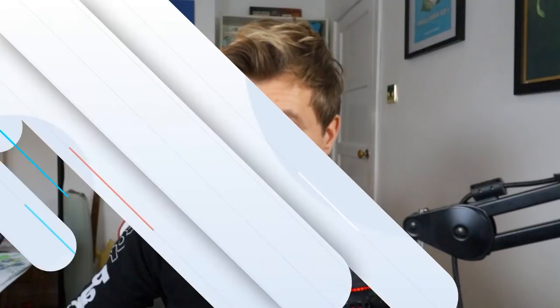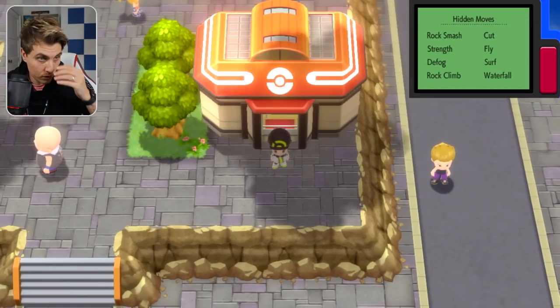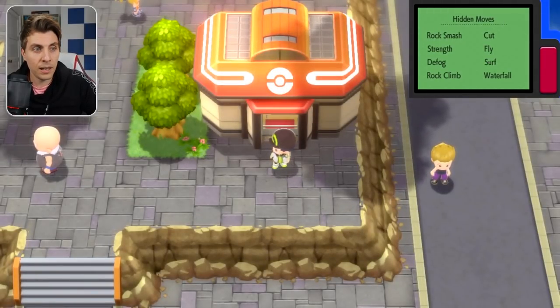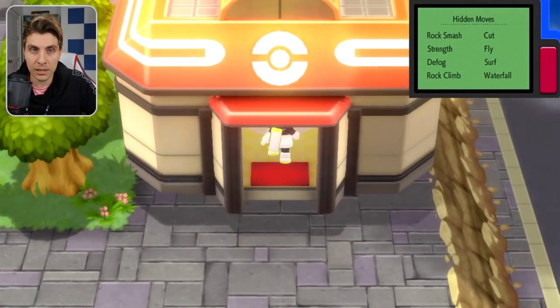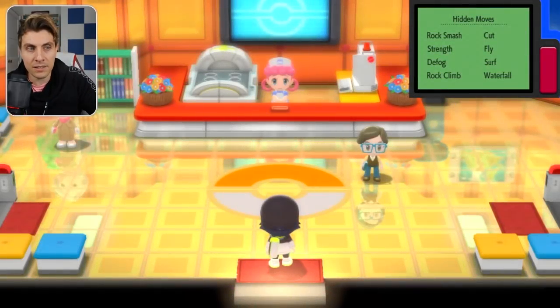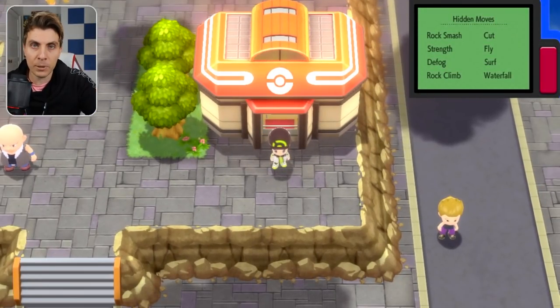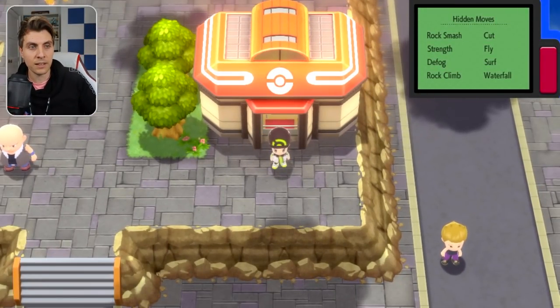Hop over to your Switch. What you want to do is be standing outside a Pokémon Center. The best way to gauge whether you're outside the Pokémon Center and know the right spacing to go straight in is to go into the Pokémon Center and come back out, so you know that if you hit up you're going to be going into the Pokémon Center.